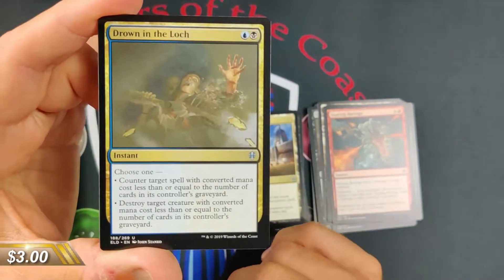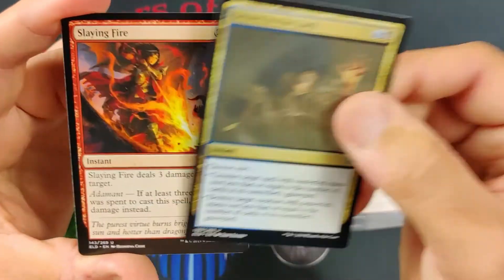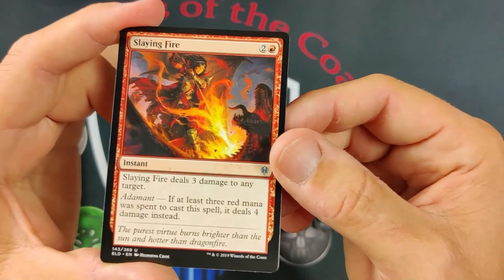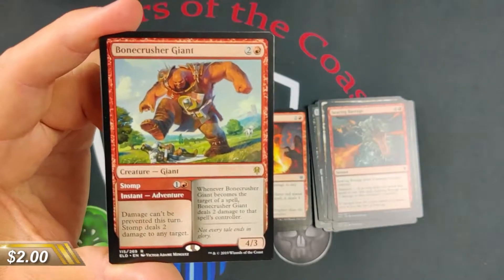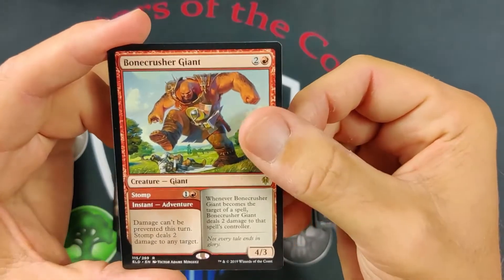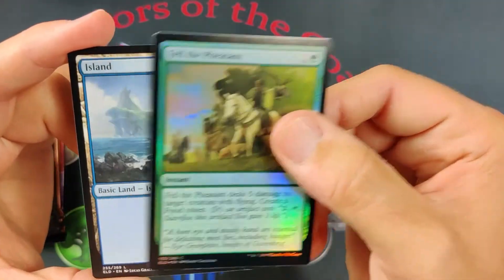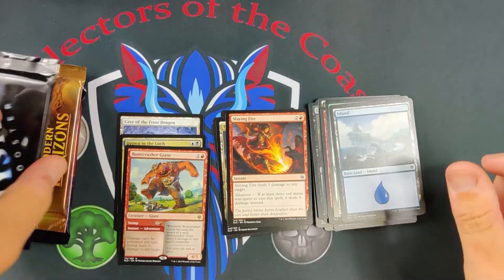Drown in the Lock — hit a big uncommon! So maybe we're gonna pull some good stuff in this opening because we've been taking it on the chin a little bit in some of the packs. And a Boncasio Giant — nice, playable Giant. Been reprinted a bunch already, which has kind of kept its value down, but you can never have too many in your collection. So Fell the Pheasant and an Island. Solid start.